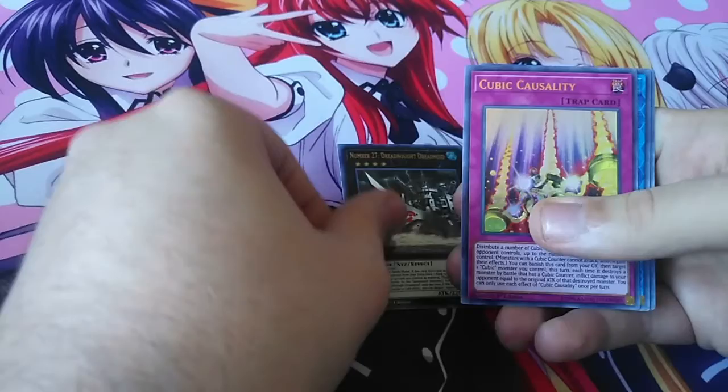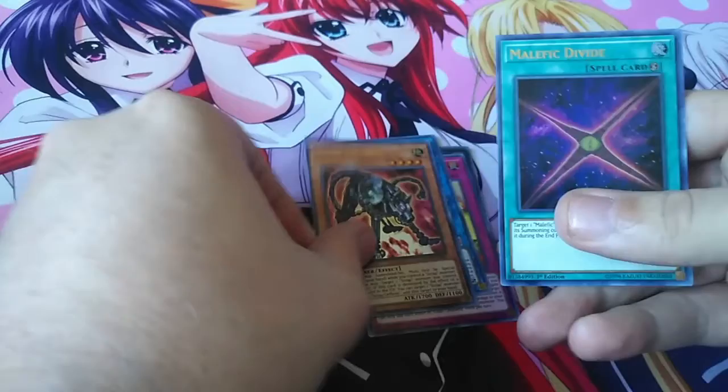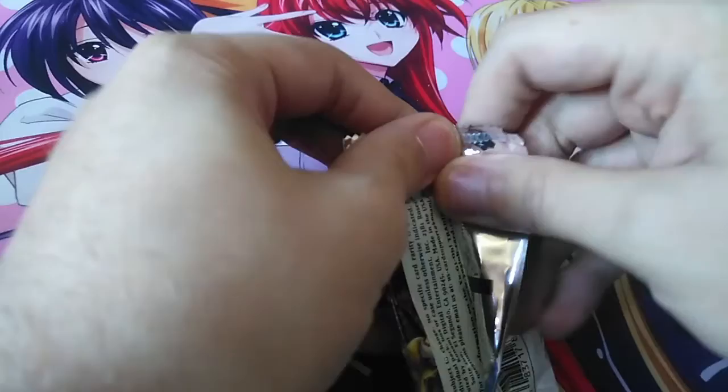27 Dreadnought Dreadnought Dreadnought, Cubic Causality. Hey! Halkyfibrax! Look at that — second pack! That's awesome! Sweet, I love it. I want to pick Divide. I think I just plussed off of this thing! I'll double check the price later, but... sweetness!